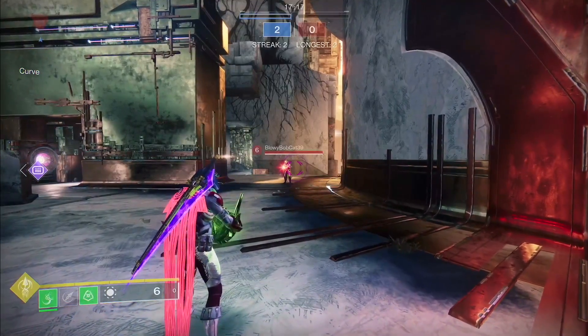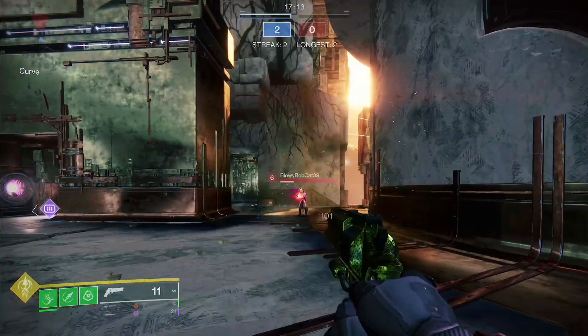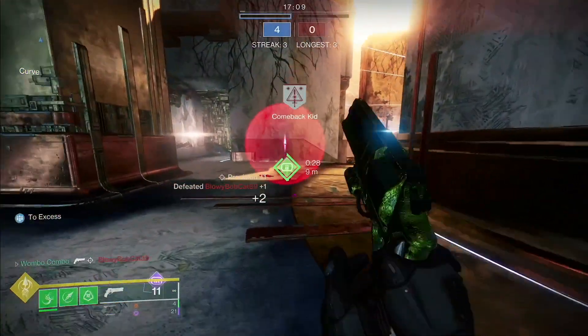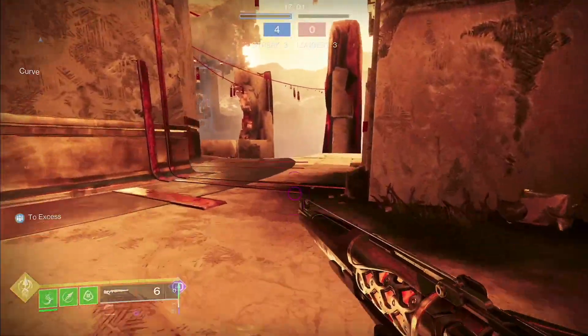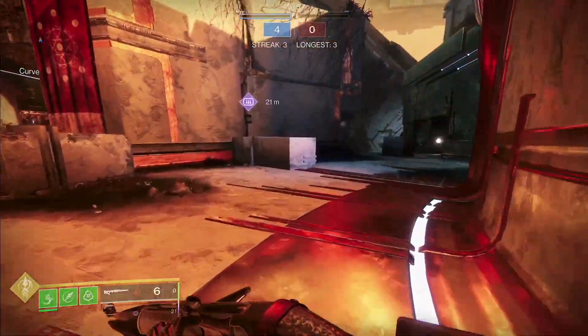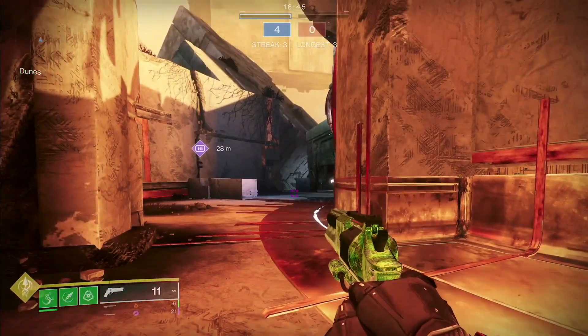Second is tangles. If you kill a target affected by Strand, you generate a tangle. Tangles do 101 damage and make for easy cleanups — you can two-tap them with a hand cannon, shred them with an SMG, etc. Tangles are super strong. There's also a fragment that gives tangles more damage.